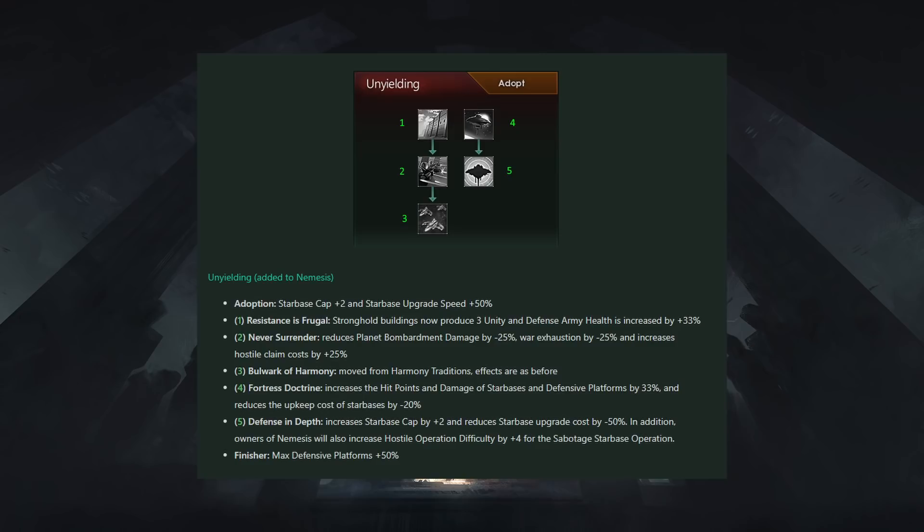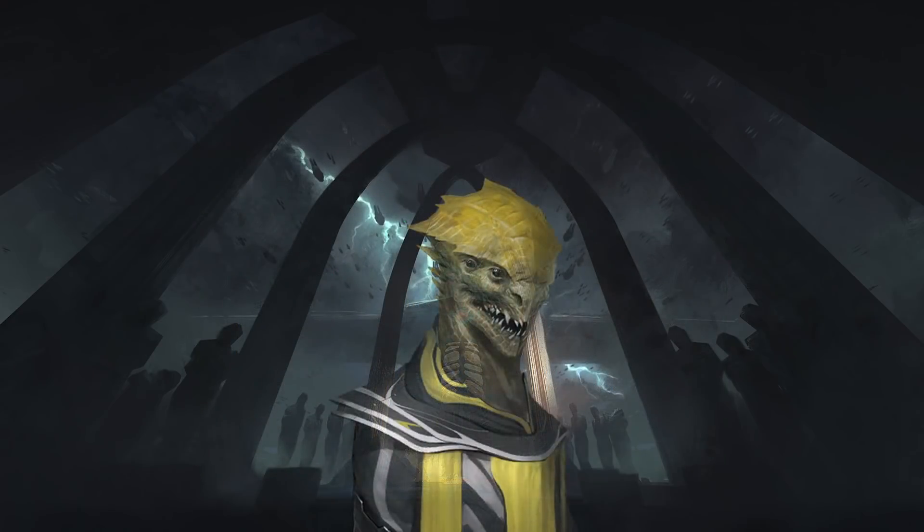Bulwark of Harmony has moved here from Harmony, which makes Unyielding pretty cool. Fortress Doctrine increases the hit points and damage of star bases and defensive platforms by 33%, reducing upkeep cost by 20%. Defense in Depth increases star base cap by 2 and reduces upgrade costs by 50%. Owners of Nemesis will also increase hostile operation difficulty by plus 4 for the sabotage star base operation. The finisher is max defensive platforms plus 50%. Because platforms don't have access to X-slot weapons, in the late game star bases are pretty useless — your X-slots are going to snipe them from the very edge of the system. So whilst it's useful, it's not completely amazing.